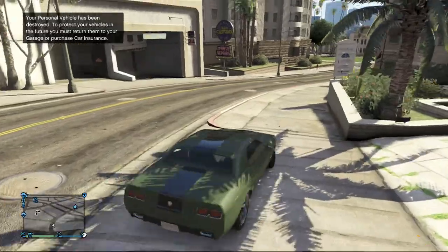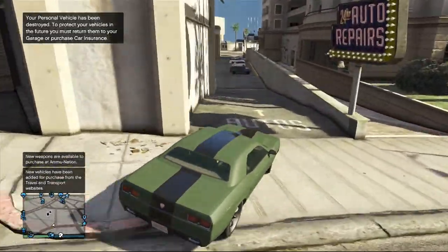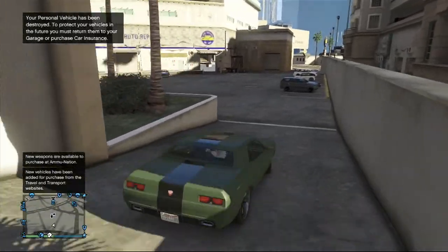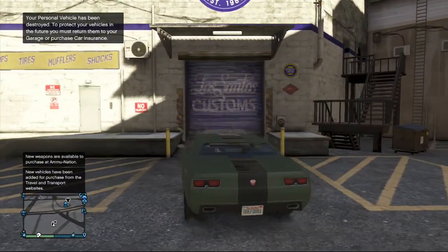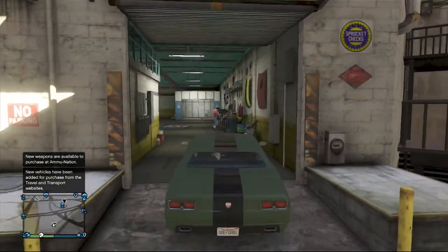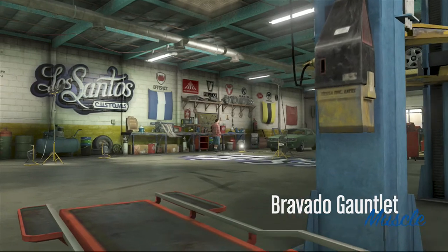Now that we've loaded in, as you can see we're driving around near the Los Santos Customs, because we set our preferences to Last Location. All you need to do is drive into Los Santos Customs and find the Sell option on the menu.